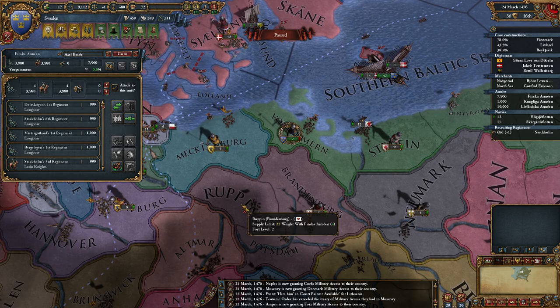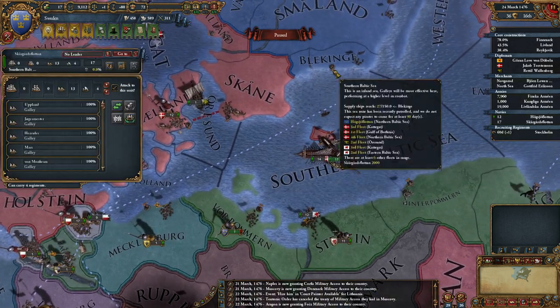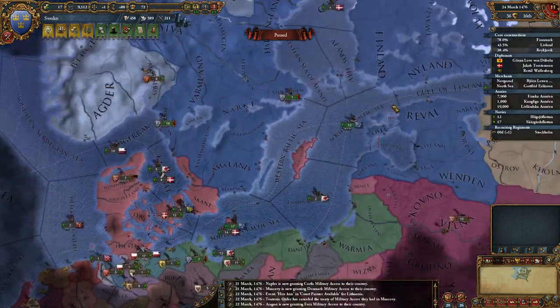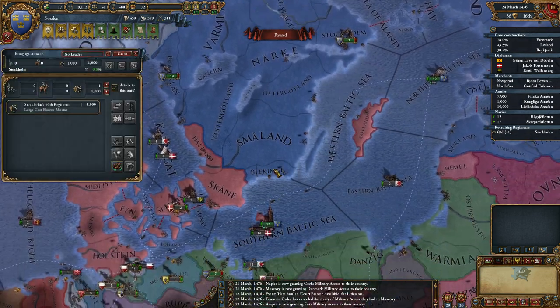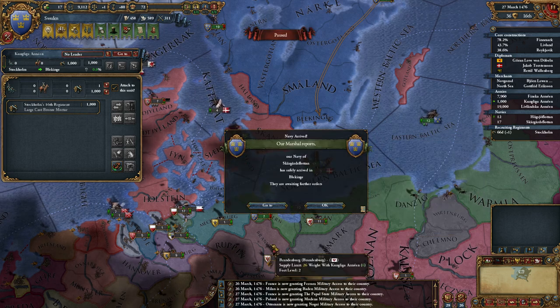So I've got my 8,000-odd troops there. Fleet can go back to there. I'll probably have to blockade the Orsund at the start of this war. I've got a cannon here — I'm actually bringing that down there.